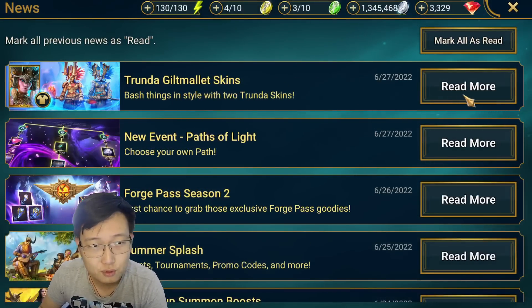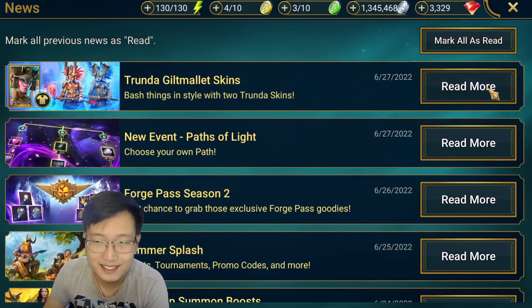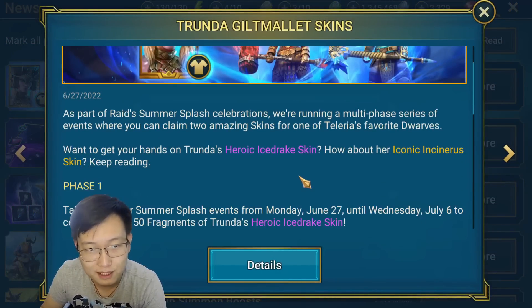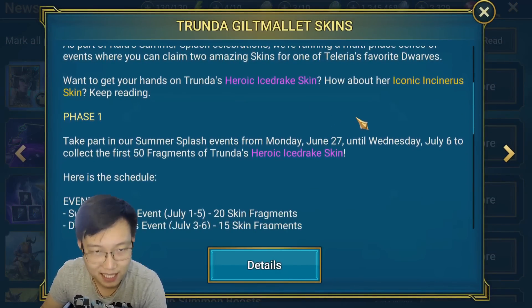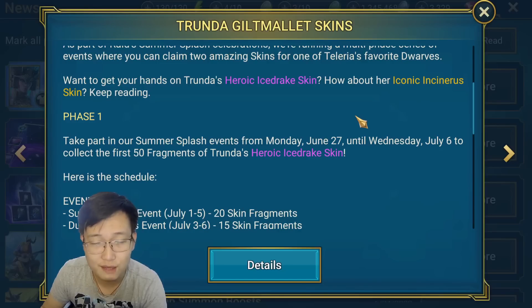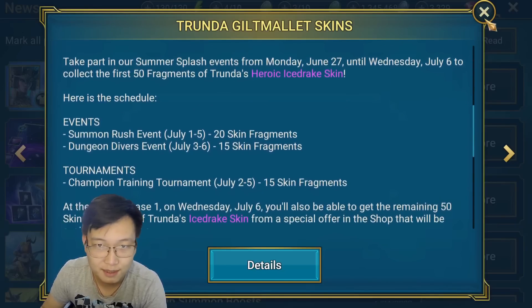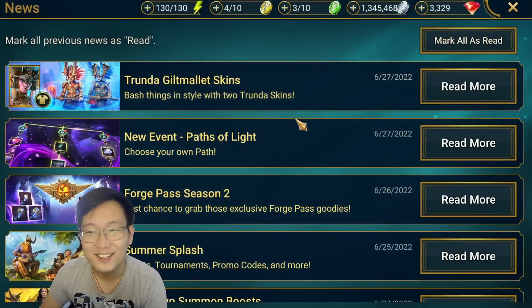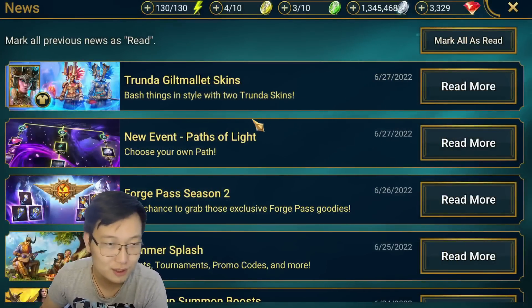We're going to have two Neutron skins. They have been in the game for a couple weeks now, and they finally are going to make players able to get them. The epic one is going to be from Passive Light, which is the new event. And the legendary one is going to be in the shop for $35 US. I think that's completely not worth it. Don't spend $35 for a Tronda skin.